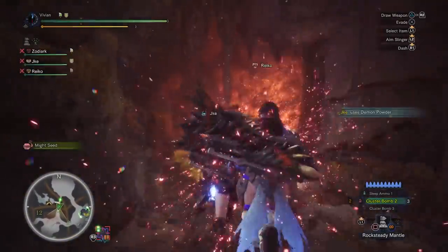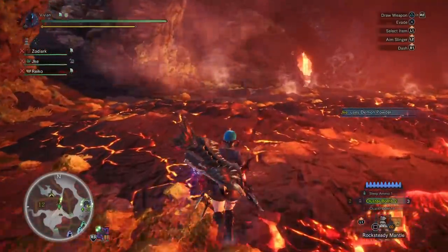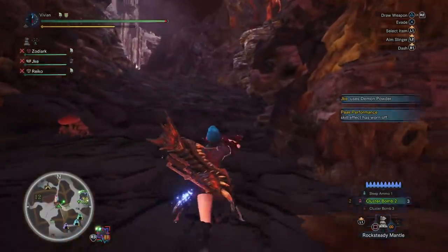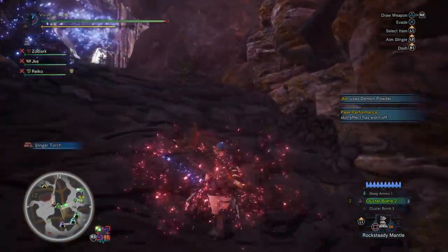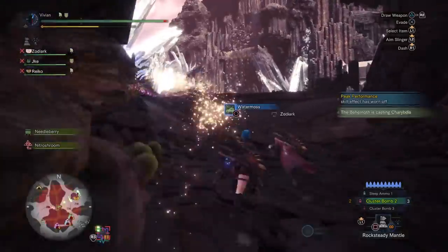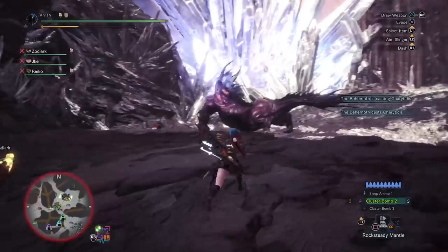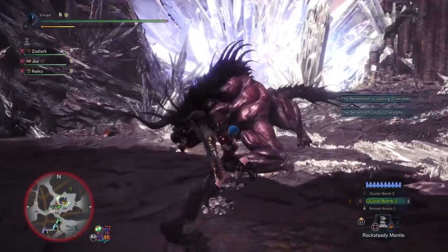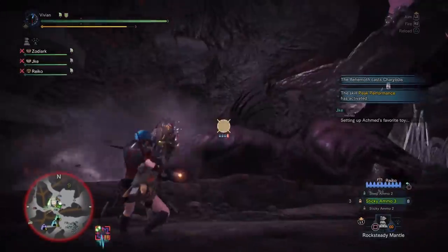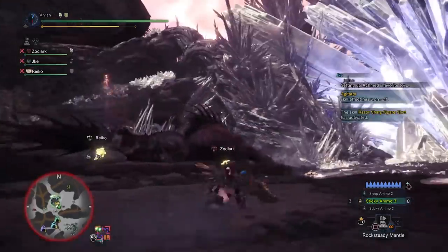Bowguns are a truly fascinating weapon in Monster Hunter World. Every other weapon in the game has set motion values as well as animation times and combos that determine how you play the weapon. Everything else you do in terms of your build is entirely to make your numbers higher — higher EFR, higher EFE, and just in general max DPS. But how are bowguns different, and why are the ammo types so important and which ones are the best?